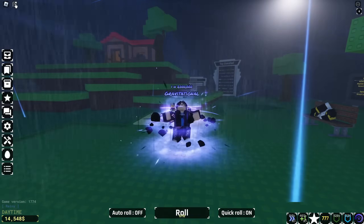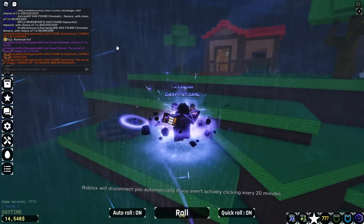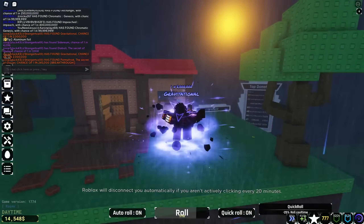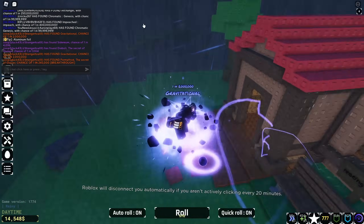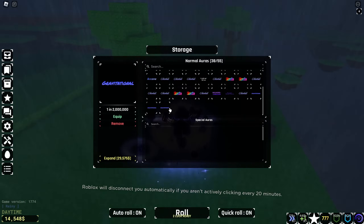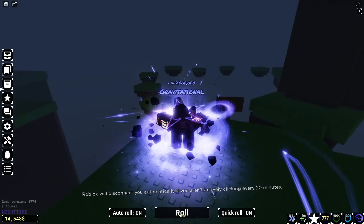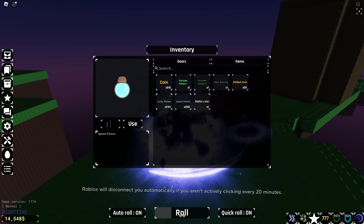Dang. That's tragic. Well, that's not even that bad. I mean, two — I got fast rolling too. We got a lot of speed. But right there, we got two 1-in-2-million items. I guess that's pretty cool. We have like three Gravitationals in a row now. I don't think there's anything to be proud of.